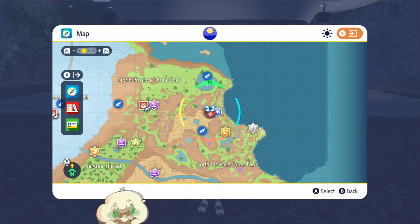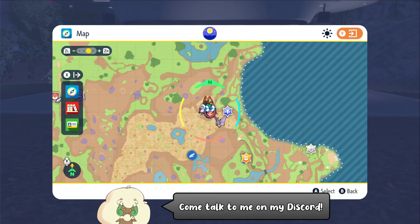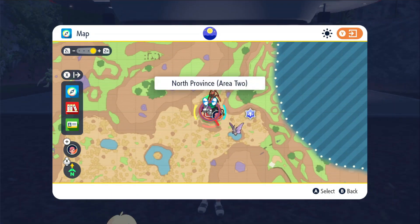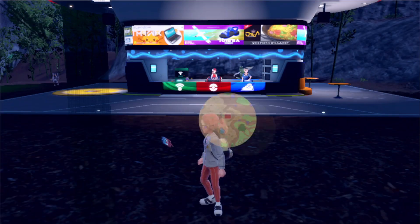Hello everybody, it's Techno here, and today I'm going to show you the easiest way of finding Scyther for your Pokédex in Pokémon Scarlet and Violet. You can start off by flying over to the Pokémon Center here in North Province Area 2, and anywhere in this bamboo-infested area you can find Scyther.